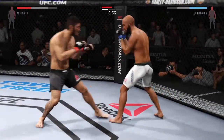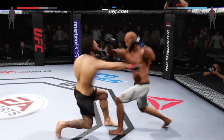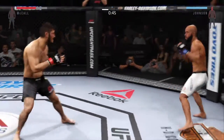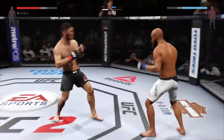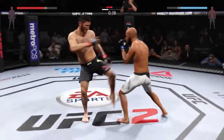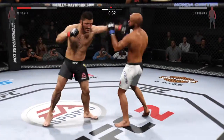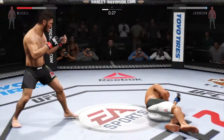Johnson with a solid leg kick. He just missed with the right. Oh, he caught him with an uppercut. McCall with the combination. Very good exchanges here. And he looks for it again. He just whips that punch in. McCall... Oh!